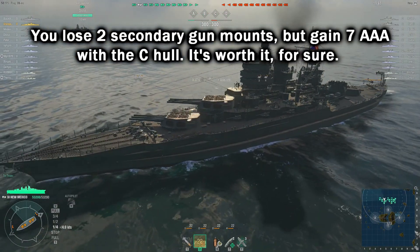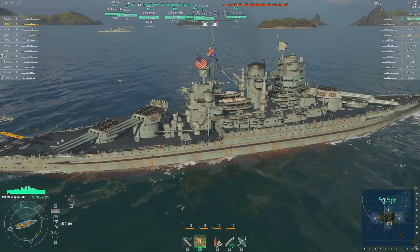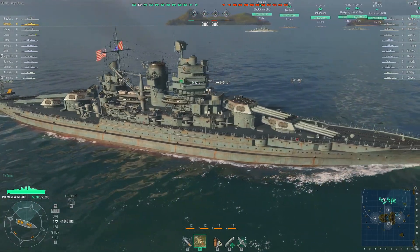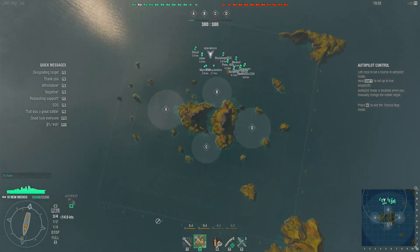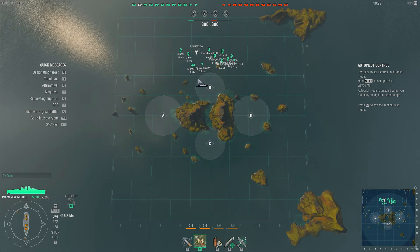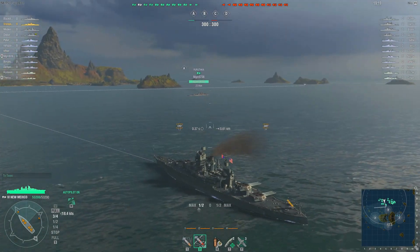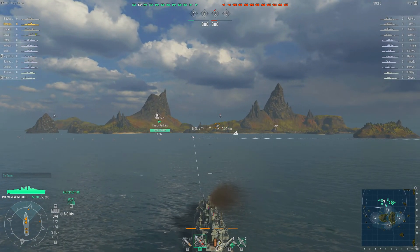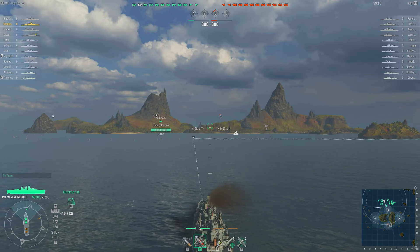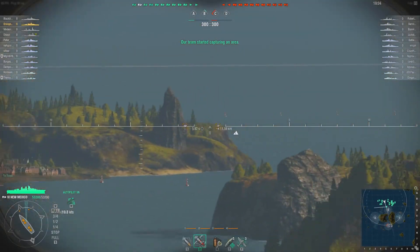It's a pretty looking ship with all the extra AAA and stuff. Plus the catapult launch aircraft for spotting, to get you a little extra range. I'm not scared of New Mexicos with any of my carriers when I see one in battle — it's not particularly AAA heavy. It does knock down a few airplanes as they come in to attack, but it's certainly not enough to scare away air attacks without support. It's better than having no AAA at all like the Arizona, but that's really it.